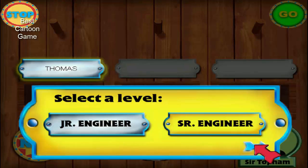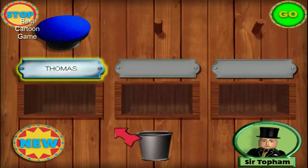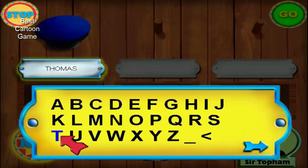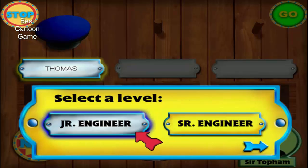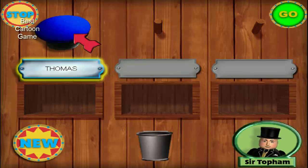Now pick Junior Engineer for easy play, or Senior Engineer for a bit harder play. If you'd like to start a new game, click on this button.